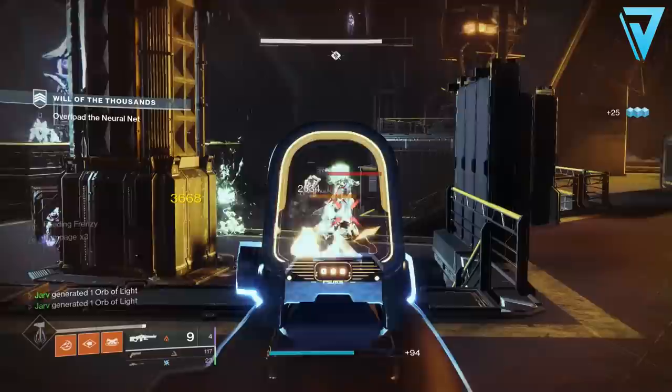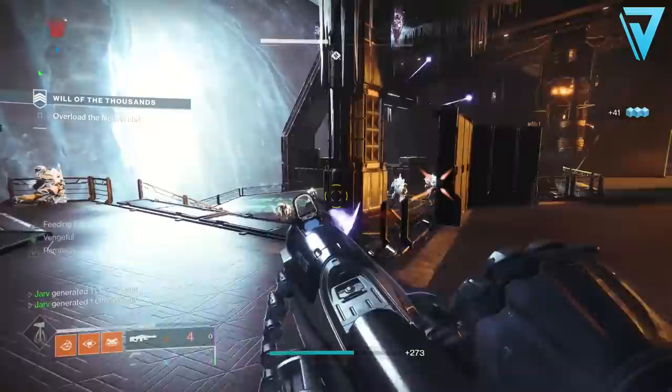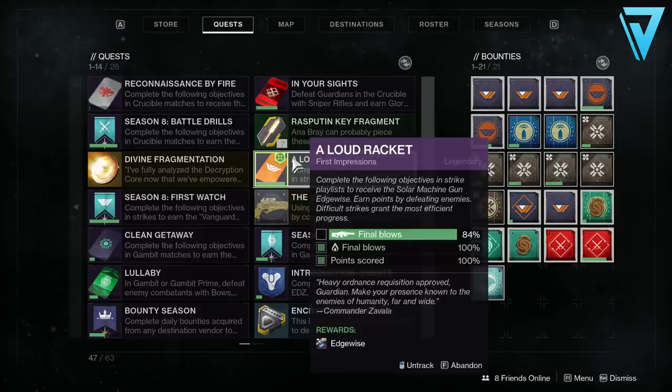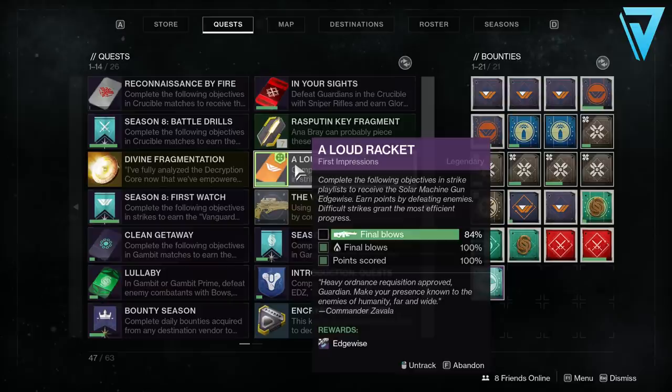To kick this quest off, you first need to head on over to Zavala. He'll have this waiting in his inventory, and this will be the ritual Vanguard weapon for the season — Season 8. It's a pretty good weapon to go after, but there are some time-consuming steps. This mainly comes in the form of the first impressions quest step, where you have to get 10,000 points, 1,000 machine gun final blows, and 1,500 solar kill final blows as well. There are quite a few steps there, but here are a few hints to speed that up for you guys.